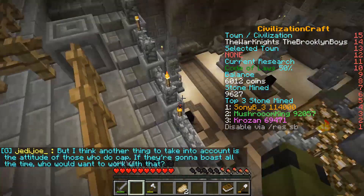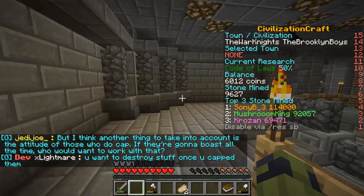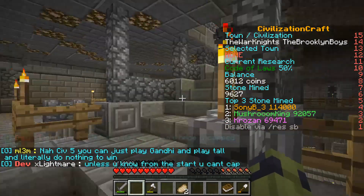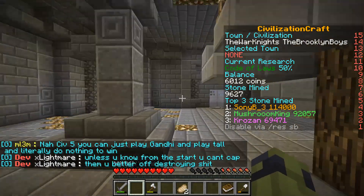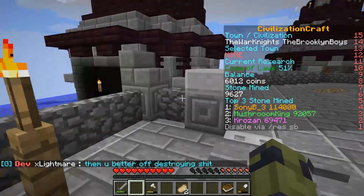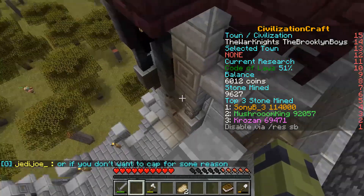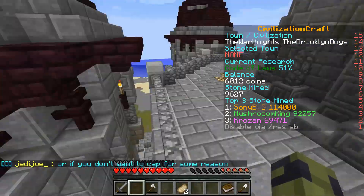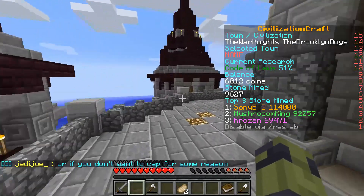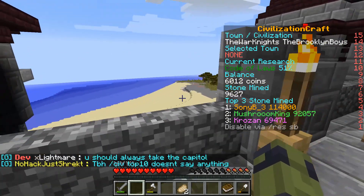Let's continue up. From upstairs you can even get outside — if you get attacked, you can shoot arrows from here. Even from the lower positions you can get into these towers. Let me give you a look at the view.